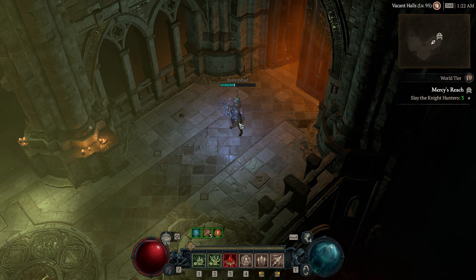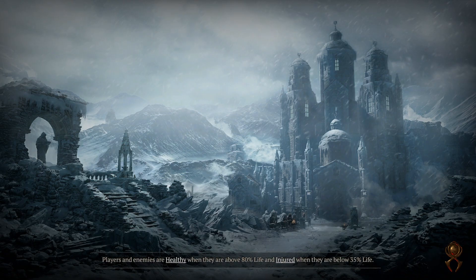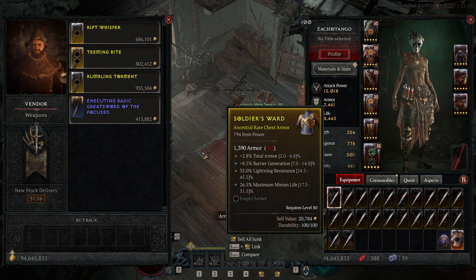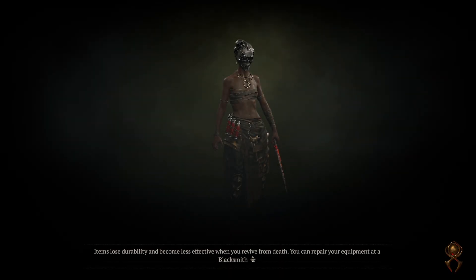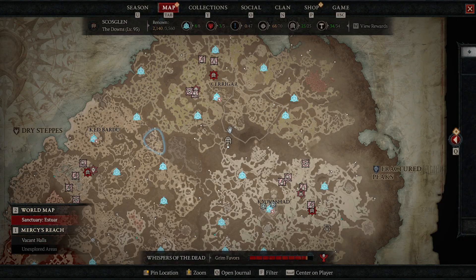If you want to sell, I would sell from right here — just go back to town, sell real quick, and then you can enter your portal and do the run. I normally do about two runs to fill your bag with ancestrals. Just go right here, get that gold, and then right back in. That's it — that's how you do seasonal gear farming.